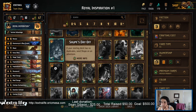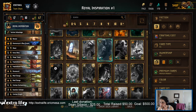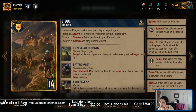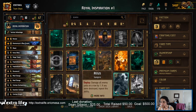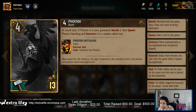What's this guy do? Starting deck has no dupes — but I do have dupes. Phoenix in the graveyard: banish it, spawn Phoenix hatchling and summon it to a random row. What is a Phoenix hatchling? Order: transform into a Phoenix. Very cool. Yeah, that seems like a fun unit to have. Let's do it.